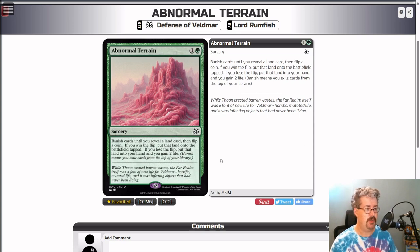So this is Abnormal Terrain — green and a colorless, common sorcery. Banish cards until you reveal a land card, then flip a coin. If you win the flip, put that land onto the battlefield tapped. If you lose the flip, put the land into your hand and you gain two life. So either way, you're going to find your next land. The fail state of the coin flip is actually not that bad.